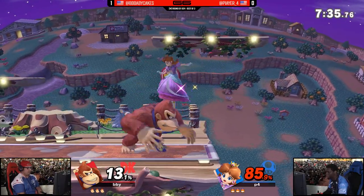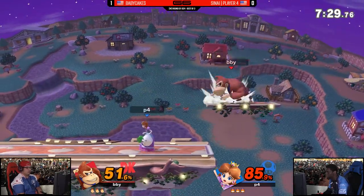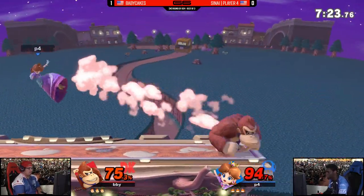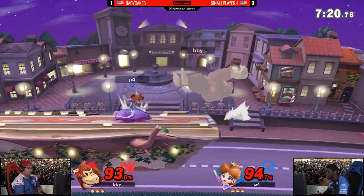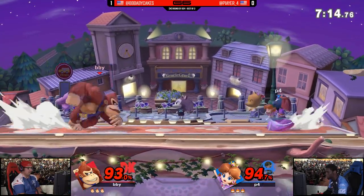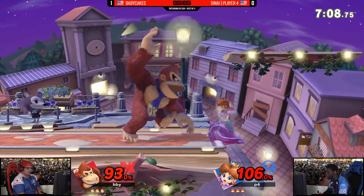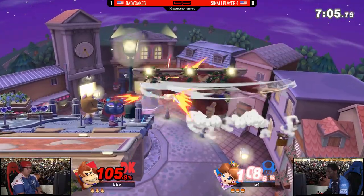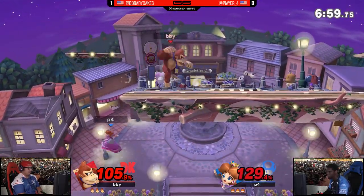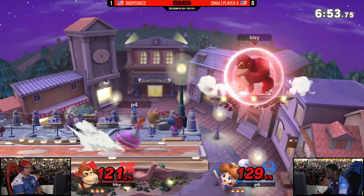I do understand some of the reasoning behind this stage pick for Player Four — a lot of what DK was doing was using that center platform to recover back to the stage and get around Player Four's edge-trapping attempts. But removing that from the picture potentially allows him to oppress the corner a lot better, and extend on her combos too, since Daisy and Peach are very combo-heavy characters at racking up damage. Player Four not holding forward, not trying to contest Baby Cakes by that platform — and the Stitch is here, but it misses. It did get that bounce going, but Baby Cakes cut it short with macular spacing on that forward air.